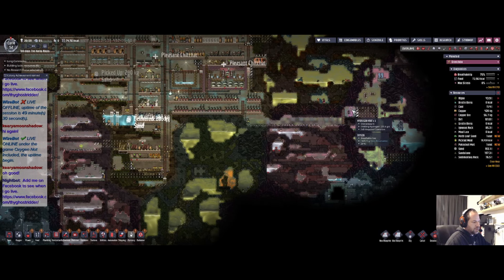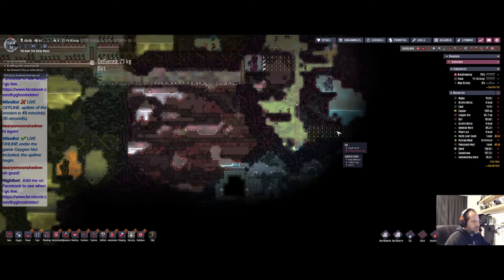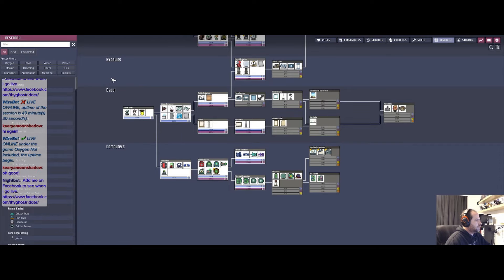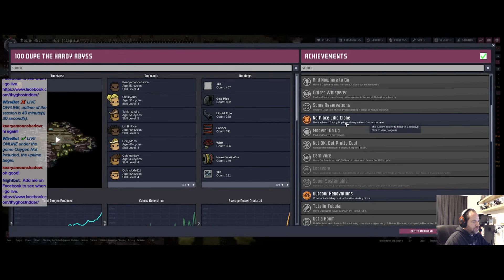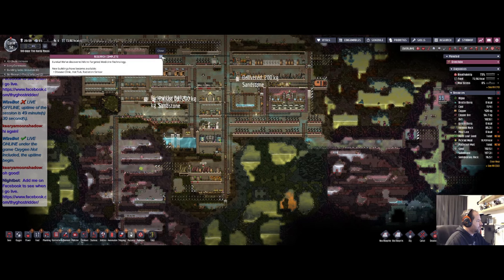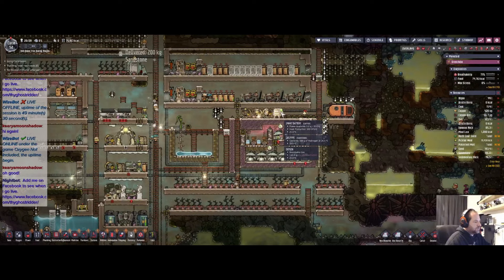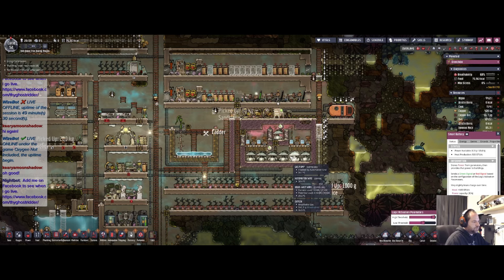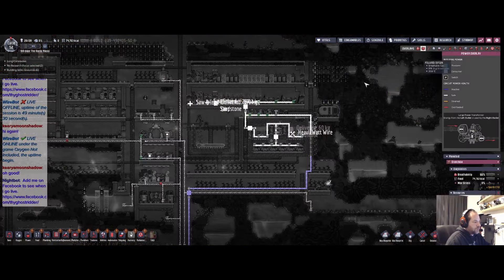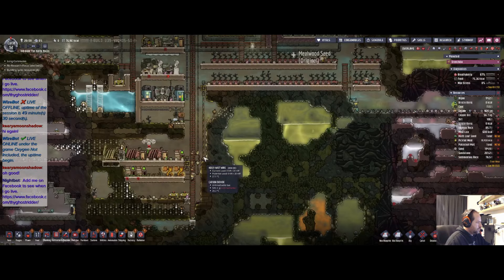That's natural gas, that's natural gas, there's hydrogen — that's hot. Everything over here is hot. Oh, colony achievement! 'No Place Like Home' — have at least 20 living duplicants on a colony at one time. Awesome! And the last bit of research is complete — Long Commutes. Yeah, you're going to have that. This is going to be 95 and 50. Still no copper ore — you guys getting close up here, coming in at 30 degrees, it's not terrible.